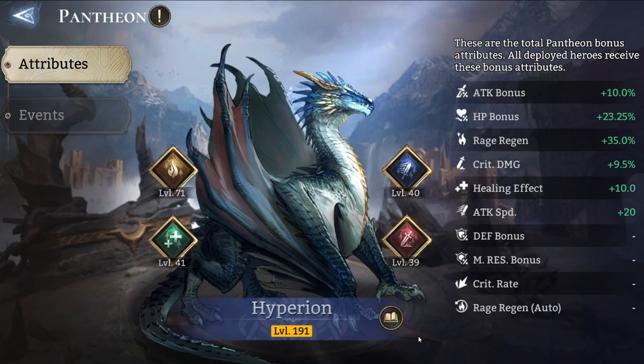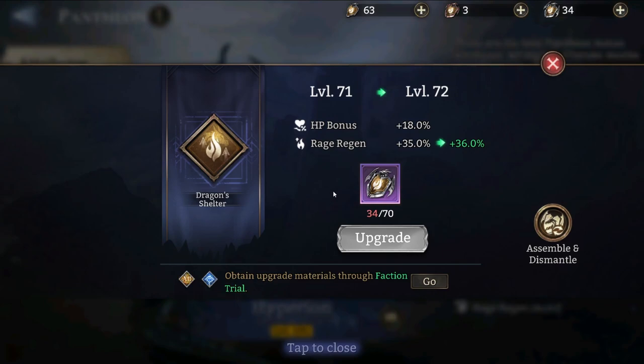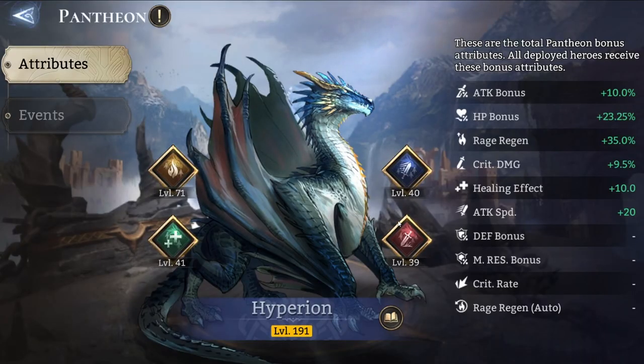It's very important that you clear the Hyperion every single day and try to upgrade it as quickly as possible. To upgrade Dragon's Shelter to the next level — level 72 — I would need 70 purple insignias. There are different rarities of insignias and different requirements to upgrade each attribute. The insignias coincide with the color of the attribute, so you can see what to farm each day.